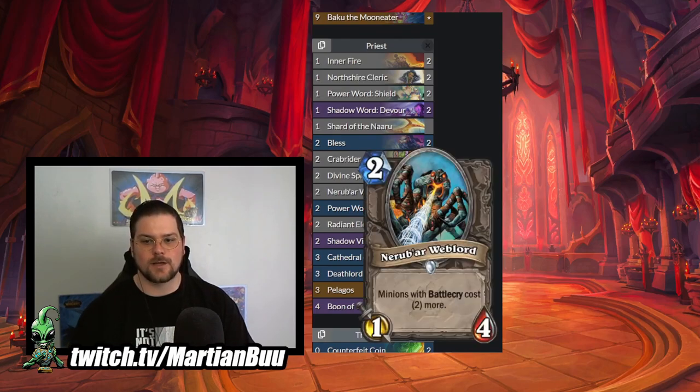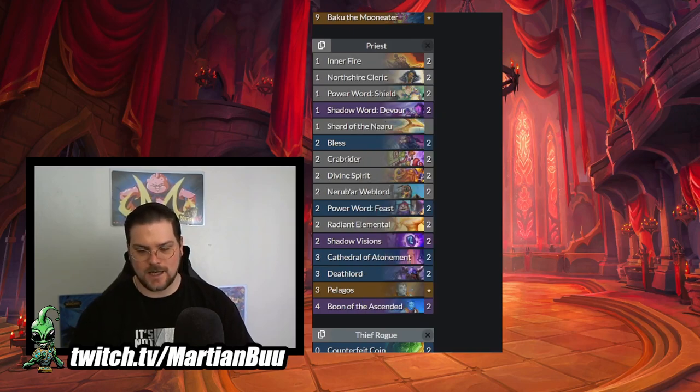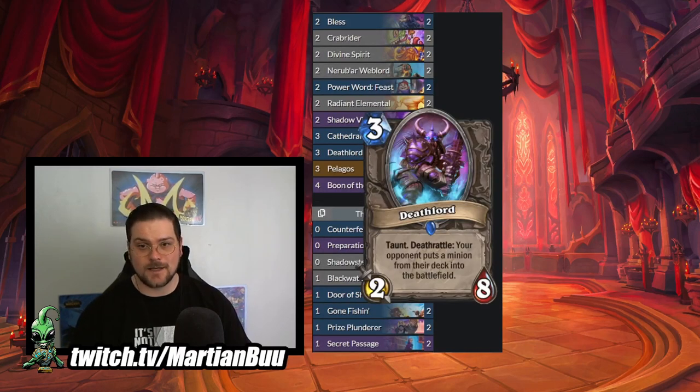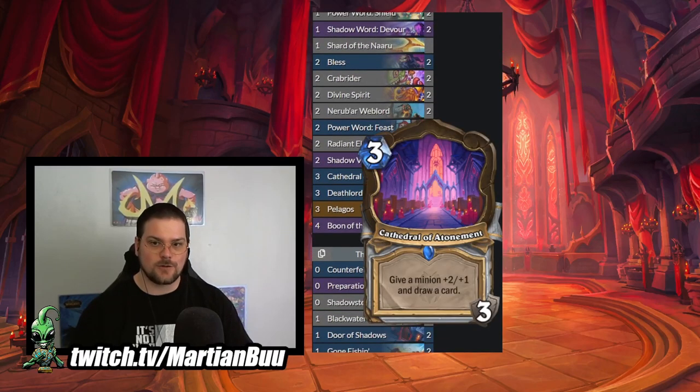We have Nerubian Weblord which when it gets buffed slows your opponent down. We have Crab Rider - if it gets buffed it's chunking for tons of damage. Deathlord has Taunt, you make it big, you beat aggro. As far as new stuff we do have the Cathedral of Atonement - three mana you get three Hand of Adals, which give a minion plus two plus one and draw a card. Pretty good. You play a minion on two and if it's stuck around you get to do this right away. You can play it on three and buff your next minion you play right away, and it kind of keeps your hand refilled - you'll have access to an extra card three turns out of the next five.